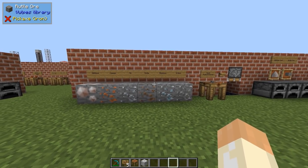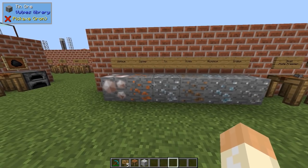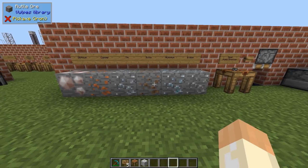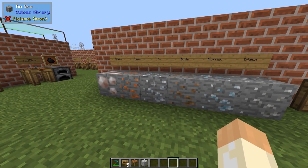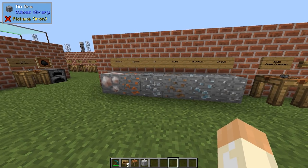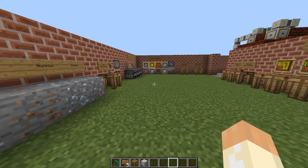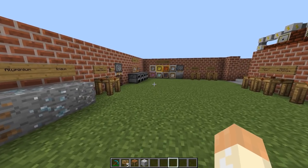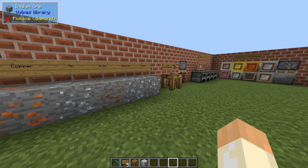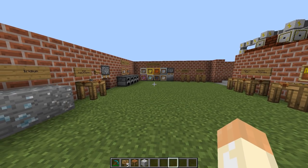Everything starts with ores. The mod adds a few ores: copper, tin, and aluminium - they may be added by other mods as well. I'm doing this in a very slimmed down pack; you can find more information about that in the video description. In a modpack, recipes might be a bit different, but I'm trying to do this as vanilla as I can and I'll show the recipes very briefly.